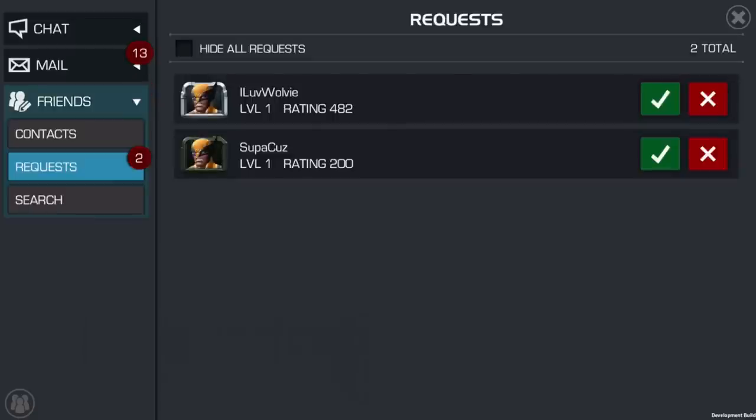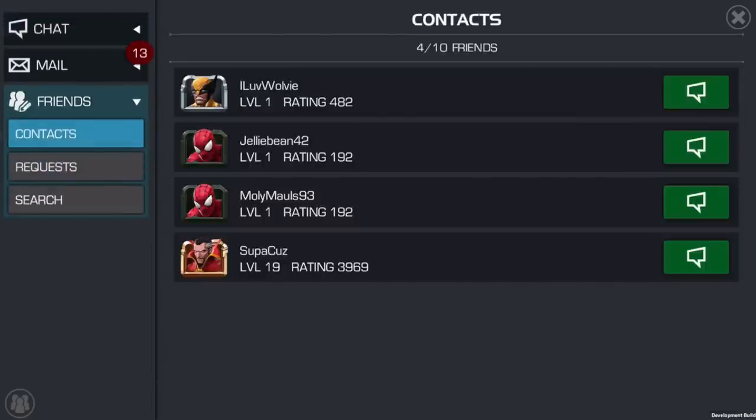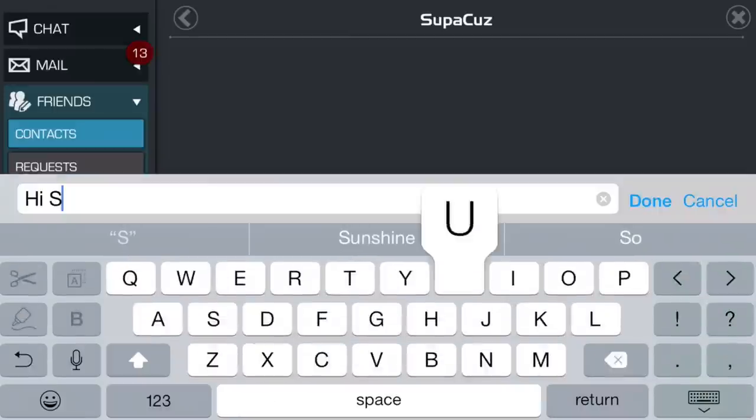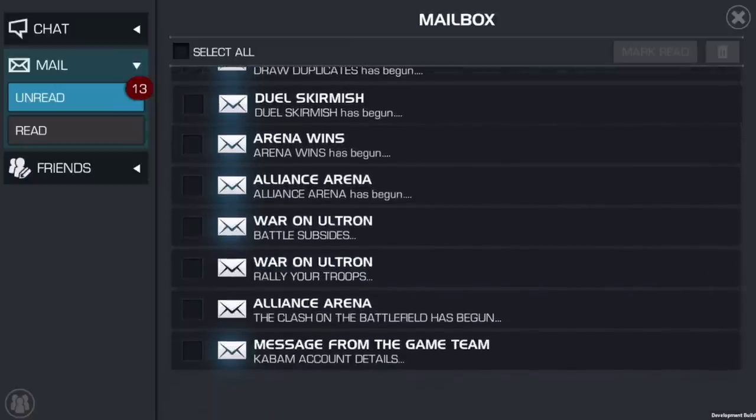Additionally, we've added the Social Hub to improve all of our social features in-game. This includes new additions like a friends list and private chat, as well as overhauls to our current social features like in-game mail, and more.